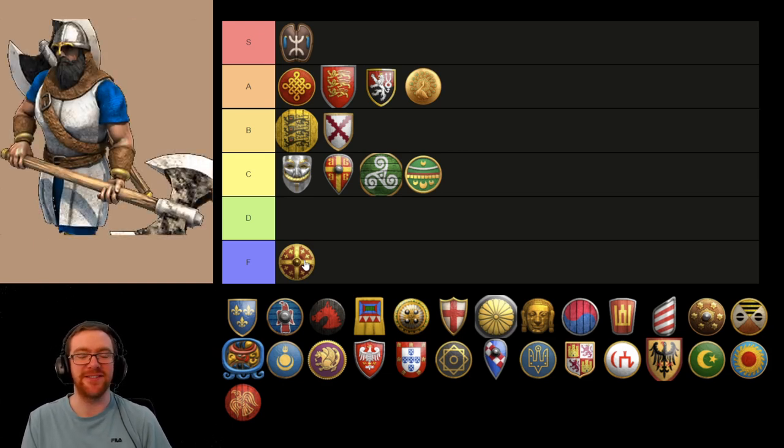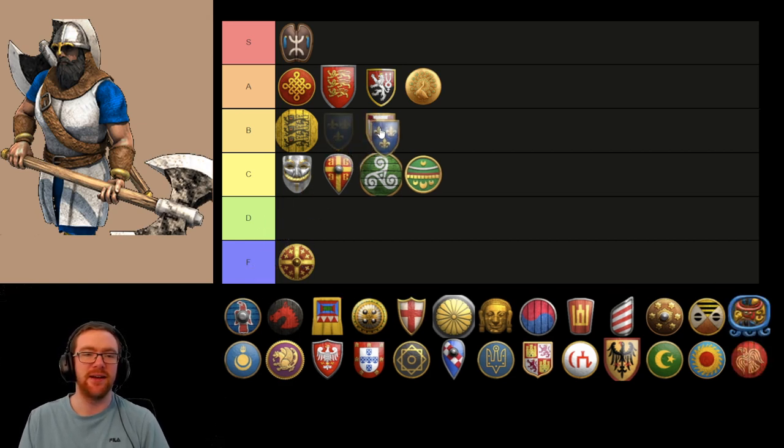Now we have the Frank's Throwing Axeman. In terms of design, this is an easy S tier for me. In terms of how it plays in AoE2 currently, it's probably a B tier unit. I love using them. They're really good against infantry. They can be pretty decent against cavalry if they've got a bit of a Pike or Halberdier meat shield. And just in general, they're a very fun unit to use.